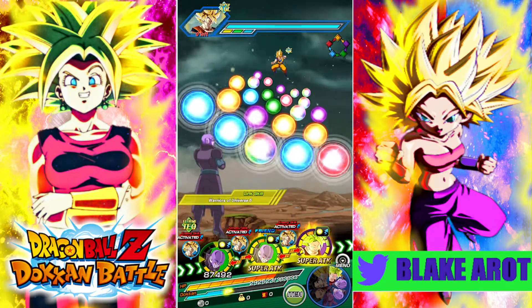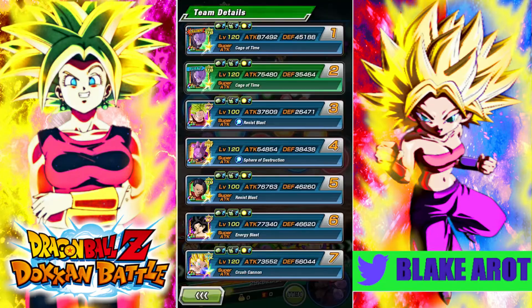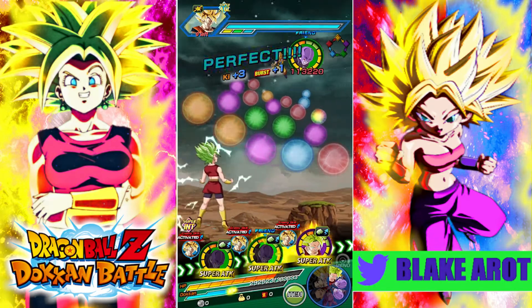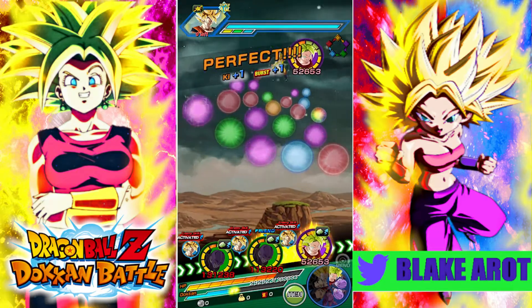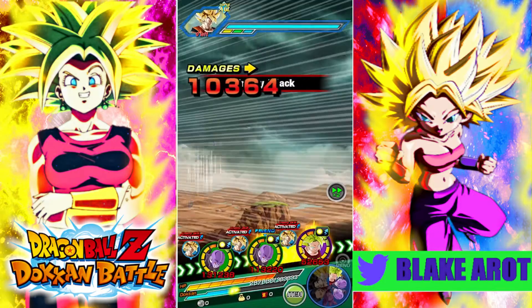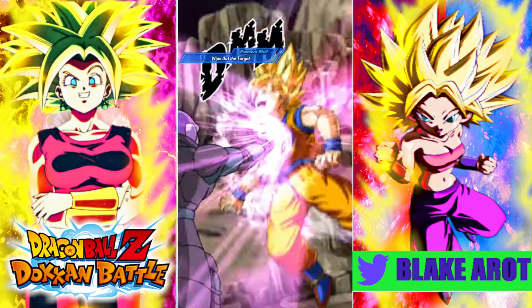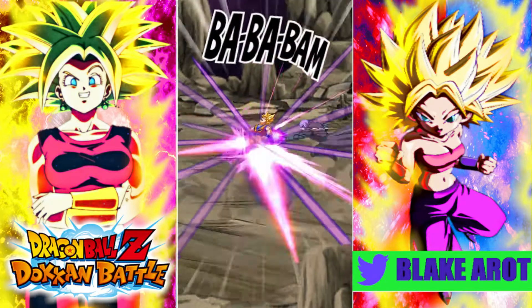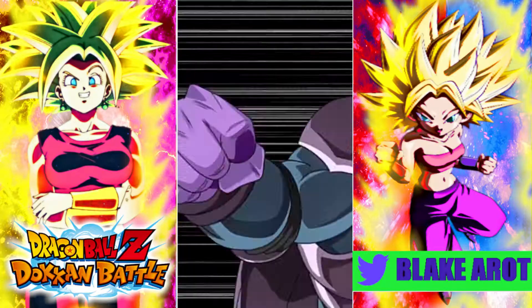Next rotation we are going to have Champa on rotation — the 40% support cat. We're just going to see how much that buffs her, because last rotation she peaked at like 400k on her additional super, because that did raise her attack a little bit. So let's just see how much better that gets. And then the turn after that, we are going to have Kale on rotation with TEQ Kale — just seeing how much, because I think Super Saiyan Kale is going to be activating some links, which would be nice.